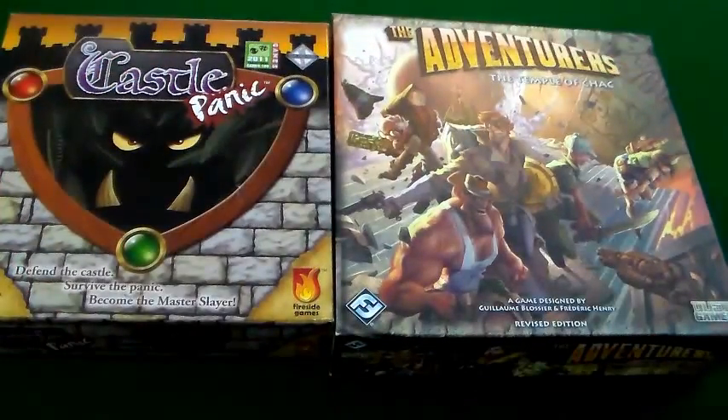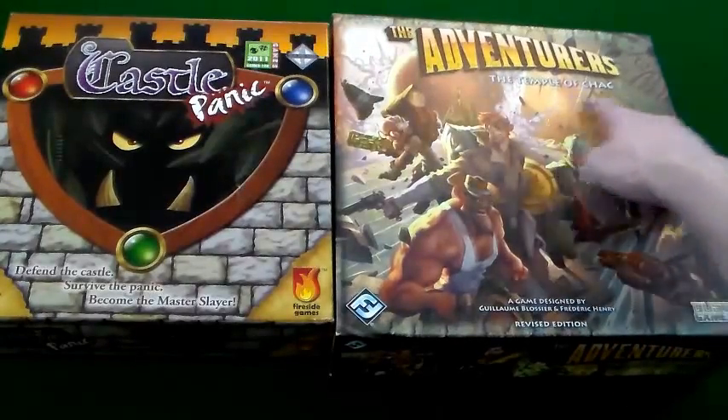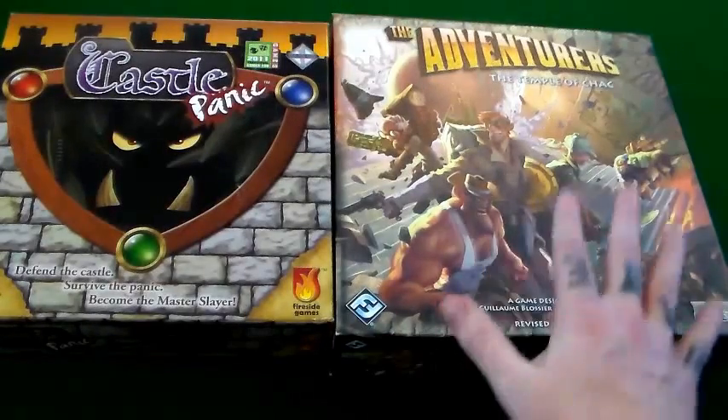Alright folks, now these two games are going to be the next ingredients in your next Spice Bite. The first game being The Adventurers: The Temple of Shock — not the pyramid with the mummies. This one has the boulder, and that is crucial.